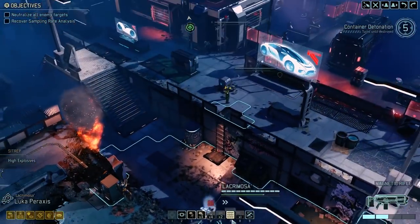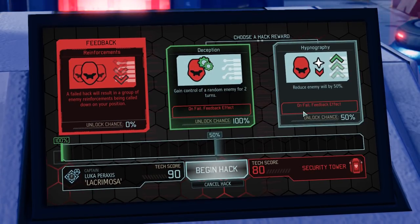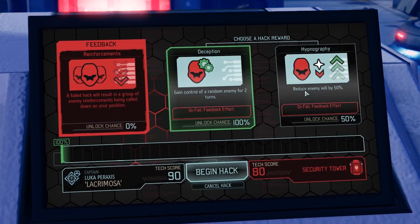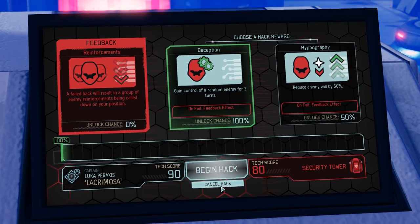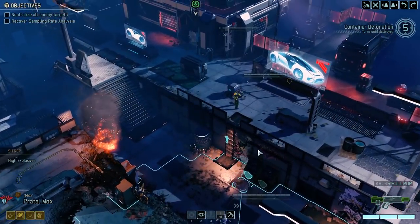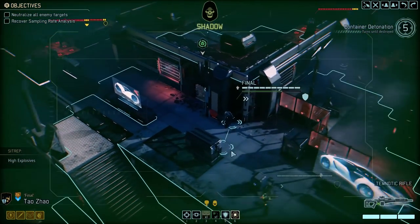Let's check out what our hacks are here. Game control of a random enemy for two turns — a hundred percent? That could take some heat off. Why is it a hundred percent? Our tech scores are fairly similar — this one's 50. That could be good; I just want to see what options we have. The only thing is if it activates in a group we don't see, that could be incredibly bad. I could tuck in here, but I wonder if that's not going to trigger this group.